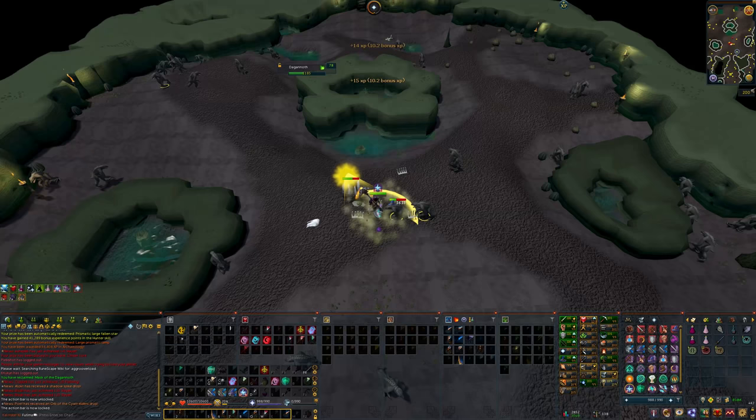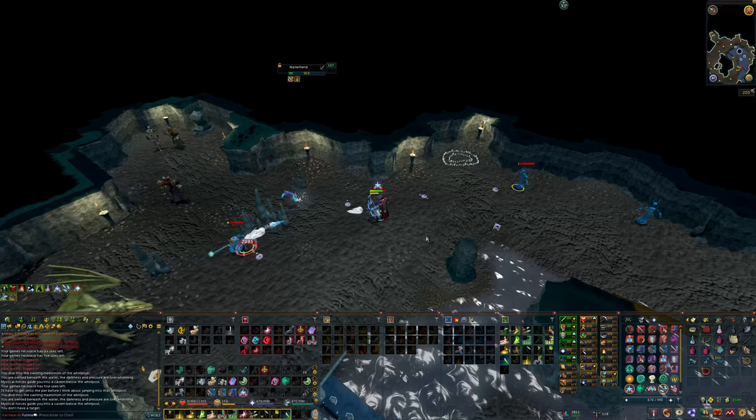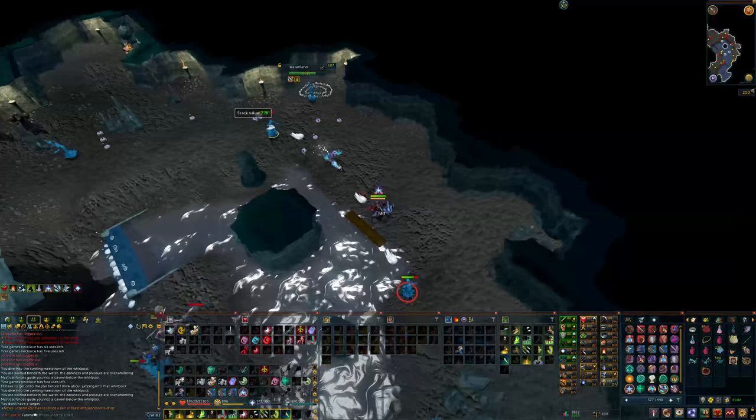You'll also be getting 300k plus combat experience per hour, and some summoning experience per hour from crushing the gold and green charms you don't want. Or you could do Water Fiends, which are easily 500 to 600 charms per hour, which means 1,000 to 1,200 charms per hour using the Charming Potion.